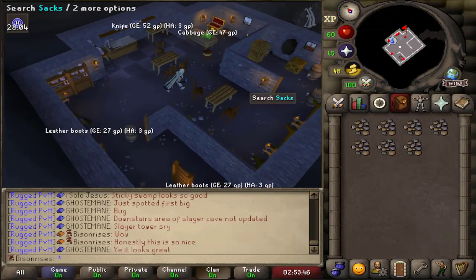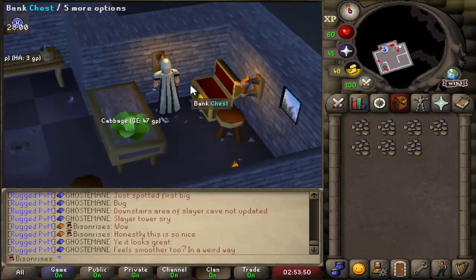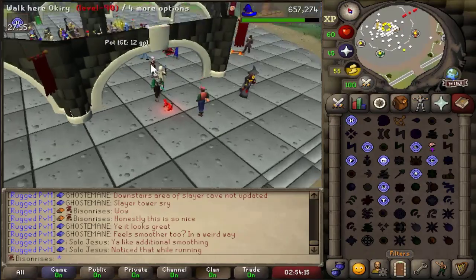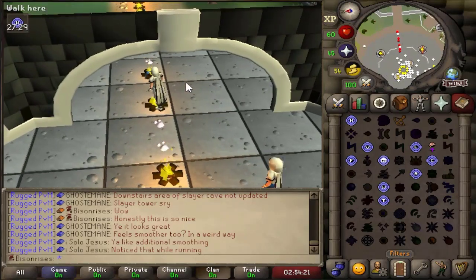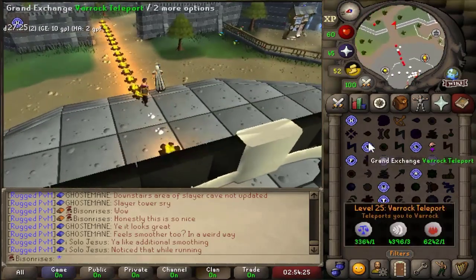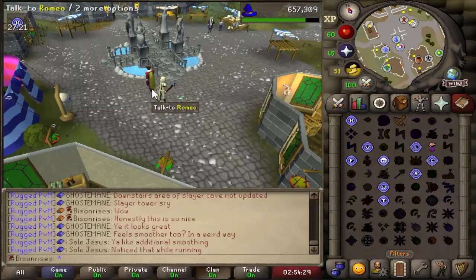Even Lumbridge basement looks awesome. Look how dark it is — the lights actually flicker. This is amazing. 117scape has fully outdone himself. Not that I'm surprised, but can we just take a second to appreciate how nice this looks? Oh my god, fires have little flickering lights on them. That's awesome. Genuinely I'm really impressed — this is absolutely insane.